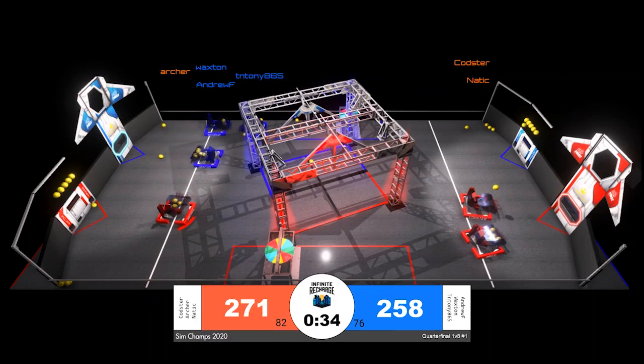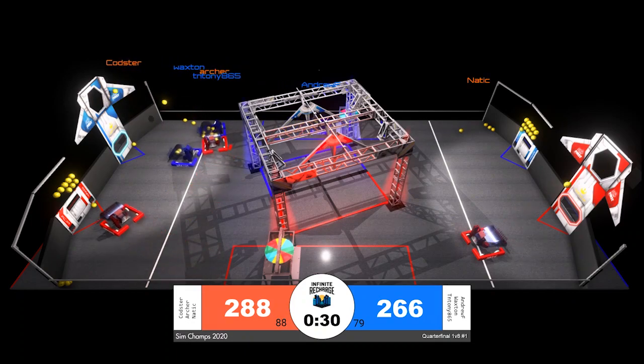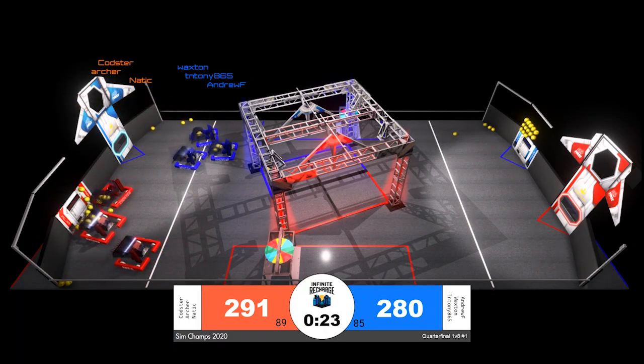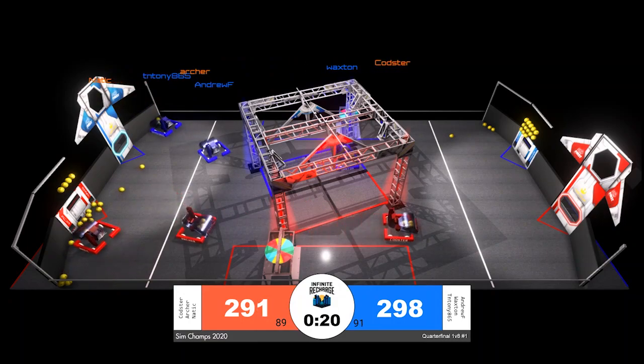35 seconds to go, neck and neck, fewer than 10 points separating our two alliances. However, Red Alliance quickly changing that thanks to Nayduck. They're making their run back through the trench back to the loading zone. All three Blue Alliance robots simultaneously firing once again.